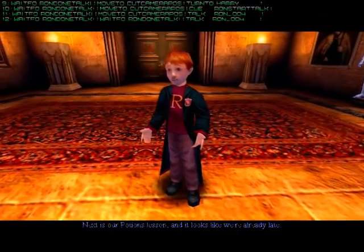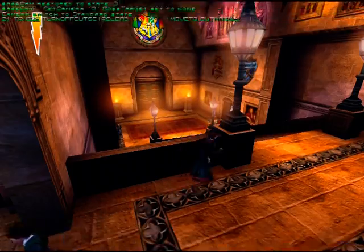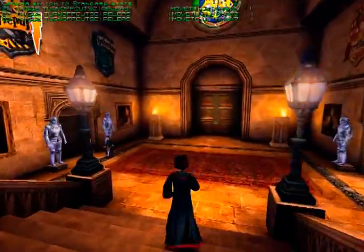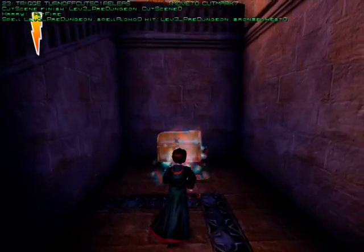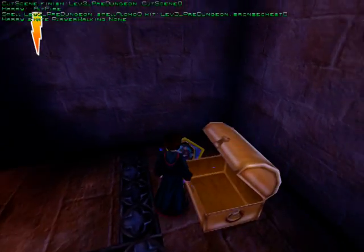Next is our potions lesson, and it looks like we're already late! Why am I holding the microphone in my hand, I don't know. So down the stairs — and this is why I forgot; I knew it was there, it's just I forgot. It's in this. I'm at debug mode, by the way — that's the only way I can do the level select.